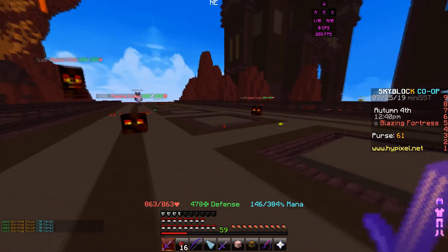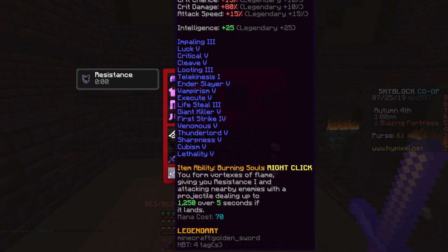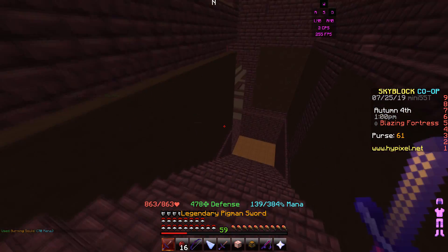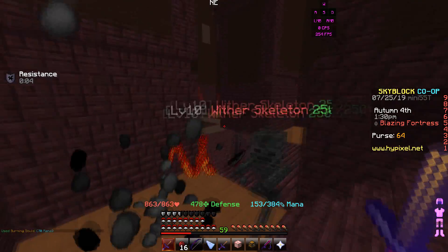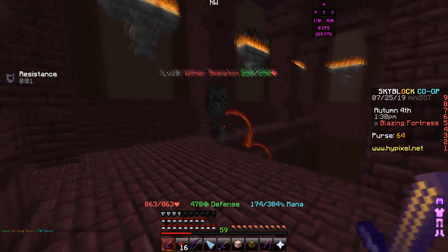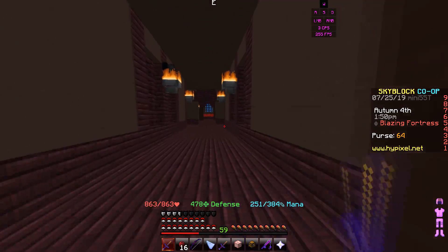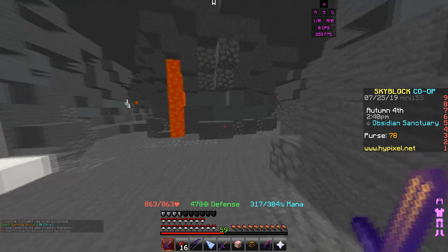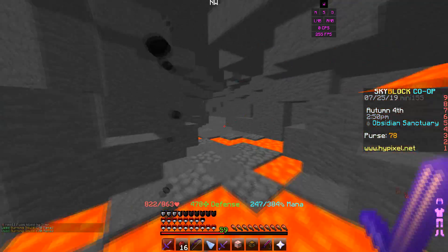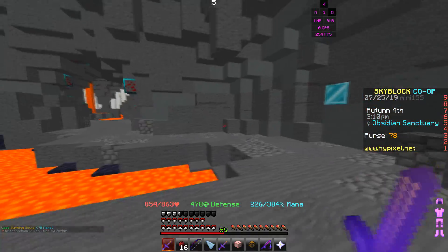So the ability only works on mobs that shoot projectiles — magma cubes don't count even though they're in the caverns. Look at the flame — it has aimbot! I want to test this with a whole bunch of mobs. Let's go to the Deep Caverns, go to the Sanctuary. Wait, it works for zombies too! So it works for skeletons and zombies but not magma cubes.